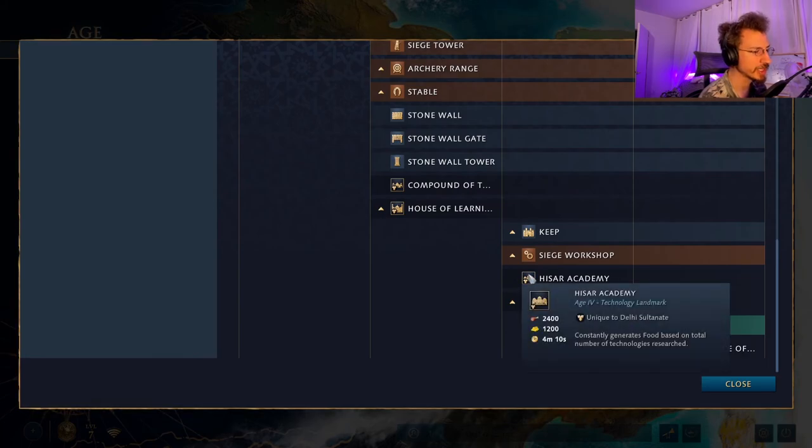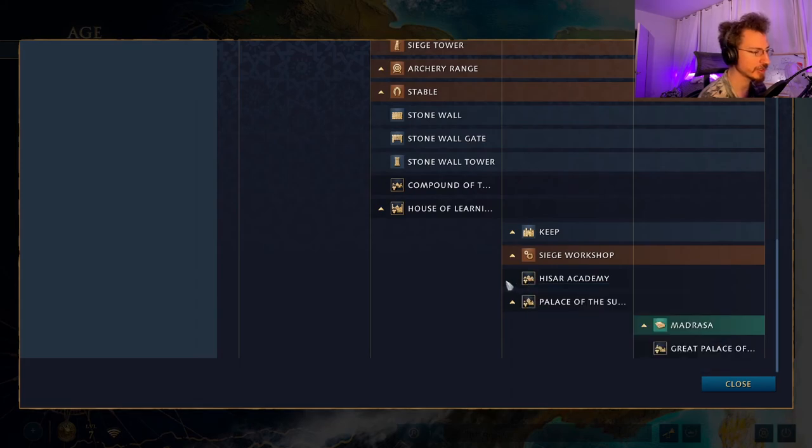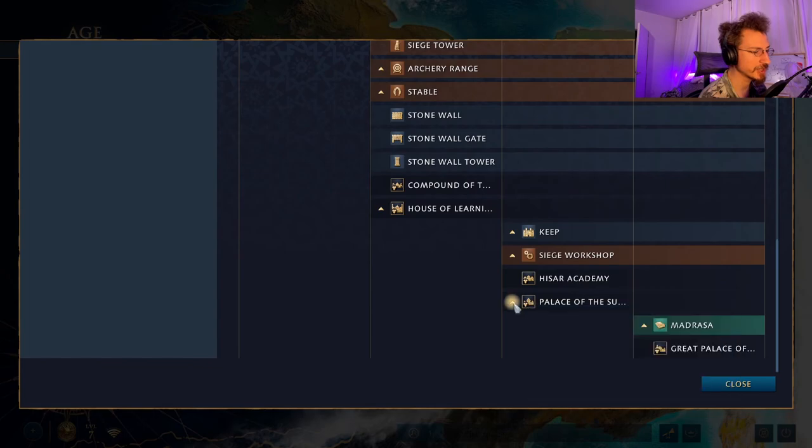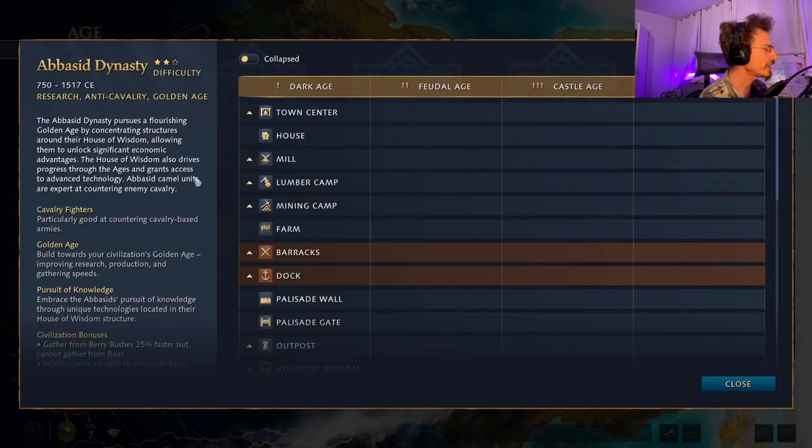In the Castle Age, Delhi's choices are the Hisar Academy — constantly generating food based on the total number of technologies researched, a strong economic option — or the Palace of the Sultan, which automatically produces Tower War Elephants and allows you to garrison up to four Scholars inside to increase production speed.